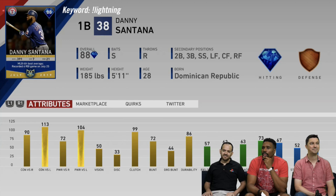Danny Santana is an 88 overall who can literally play everywhere except catcher. He has 90 and 113 contact, 72 and 104 power versus lefties, 50 vision — not great — and 57 fielding which is not acceptable. He's a switch hitter and can play everywhere, but I'd recommend playing him at first base. Moving him around will only make his defense worse. 67 speed. It's a cool card, though the trend with Player of the Month and Topps Now cards is they just don't have great defense.